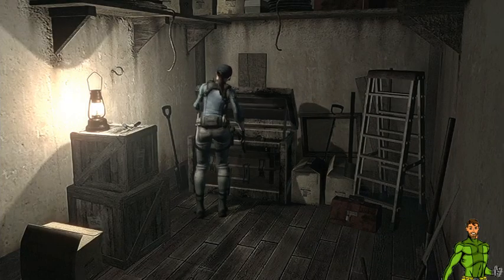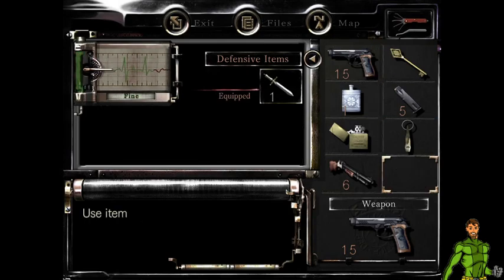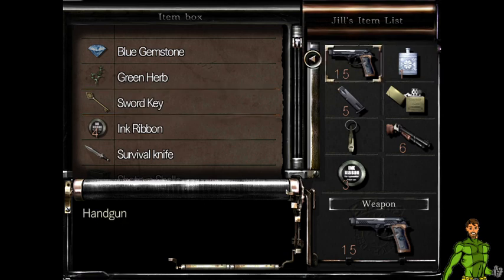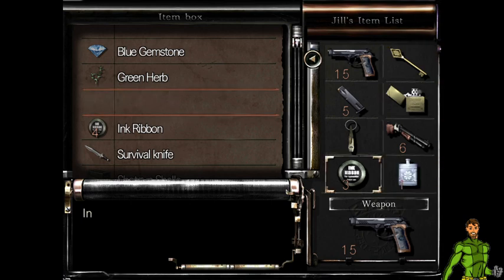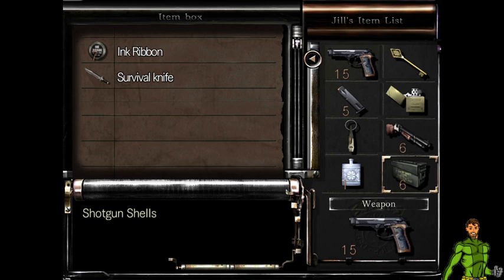Probably the best idea is to use the first aid spray since I'm in dangerous status. Now we're fine. Just make sure I have bullets. I think I will need bullets.